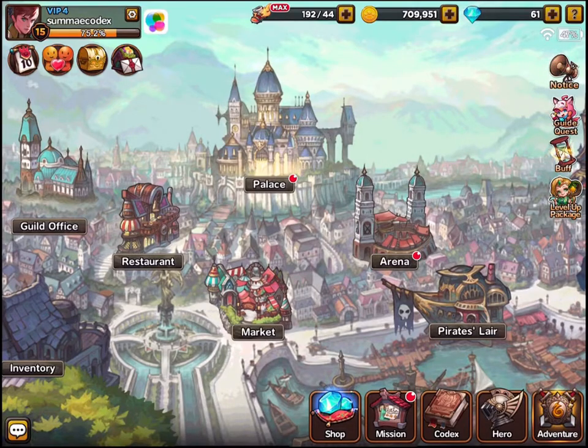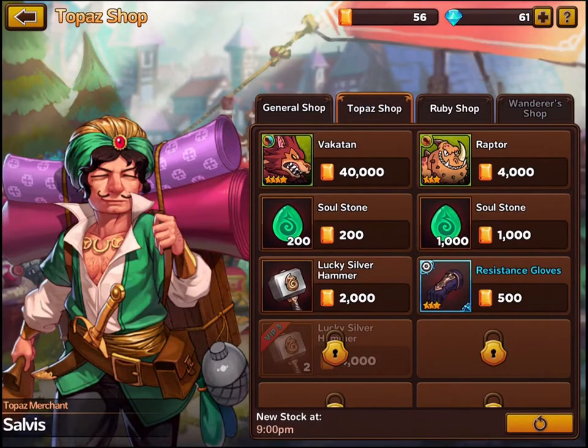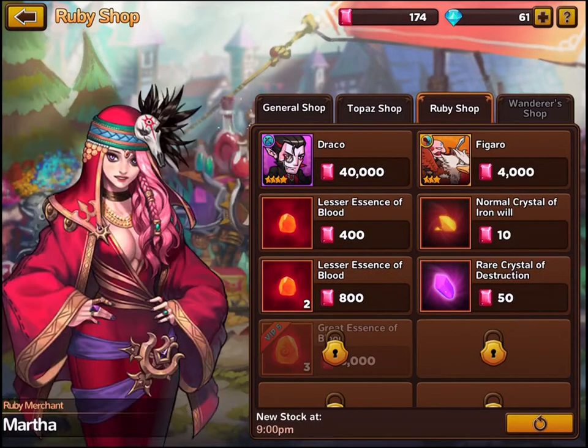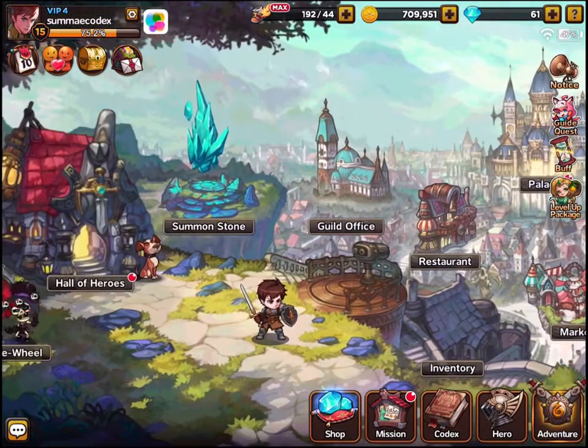You probably wouldn't need to spend money for years to make progress. In the market there's general stuff to buy, and characters to help in the evolutionary process. In the Topaz shop you can buy higher-level characters, but I've only got 56 Topaz. One character is 40,000 Topaz. Draco — a Legendary Hero — costs 40,000 rubies, and I only have 174. So there is definitely a grind, and it's definitely encouraging you to spend money to some degree, but it's enjoyable nevertheless.